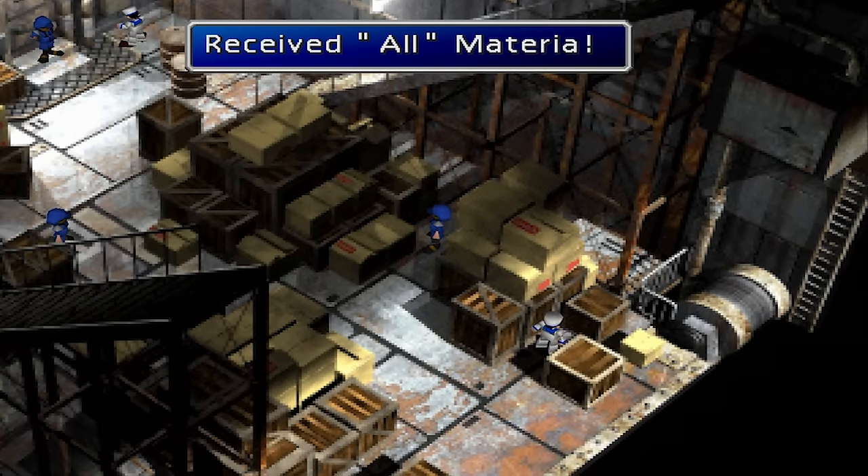Phoenix. After the final battle at Fort Condor, the Phoenix Materia is located at the top near the Baby Phoenix. If you fail the final Fort Condor mission, you will miss the Phoenix Materia, but it can still be dug up in Bone Village on Disc 3. You must dig at the top right-hand corner of the screen. The first time you dig you'll get a bundle, and the second time you'll get the Phoenix Materia.